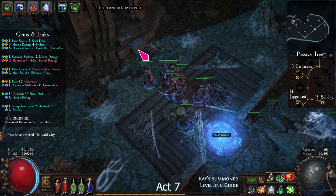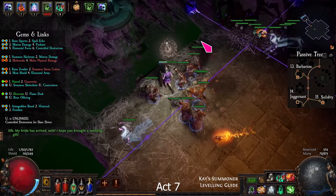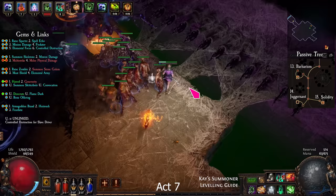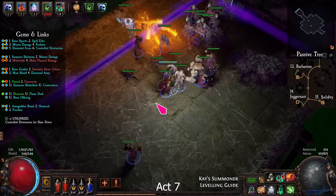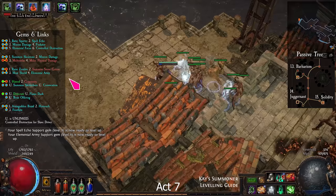Go back to Vaal City and enter the Temple of Decay. Make your way down until you find the boss's room. Avoid purple beams and don't stand in front of the boss. When the boss is dead, exit and find the Sarn Encampment.